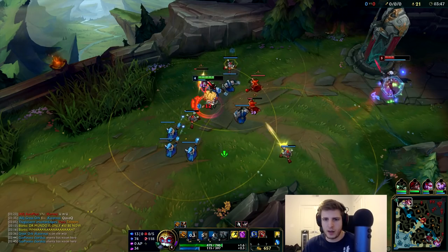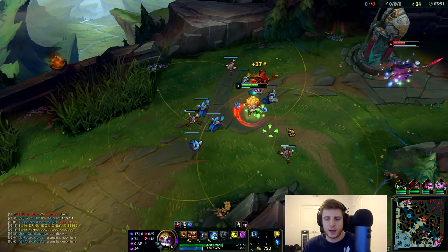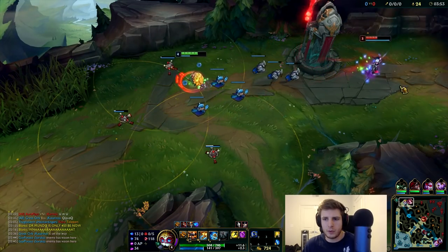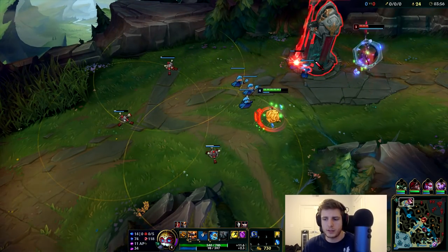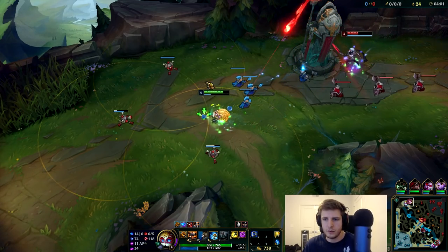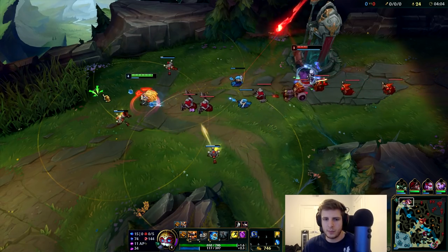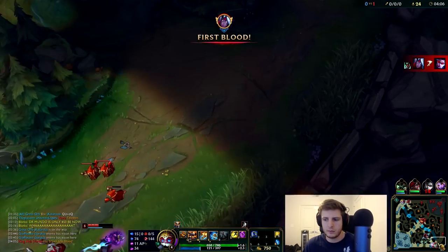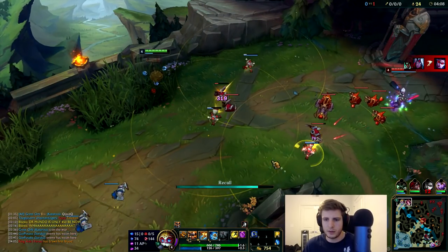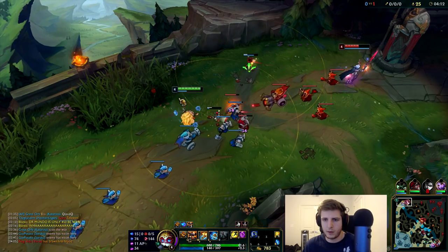And I think we saw Evelynn bot lane. We're going to pop a health potion here. Remember, we want to stay as healthy as possible. You don't want to be greedy with your health potions, but you definitely want to make sure that you're healthy at all times. Because if she ganks us, we are dead. Just keep auto-attacking. Keep rocking Taste of Blood. No TP opportunity — we're just going to chill.